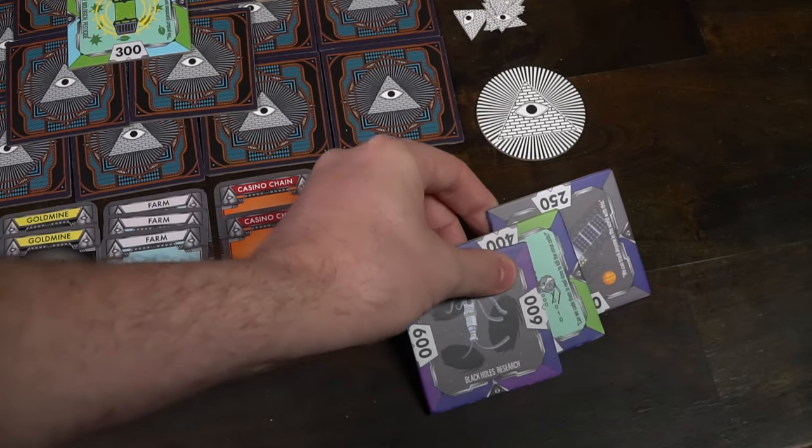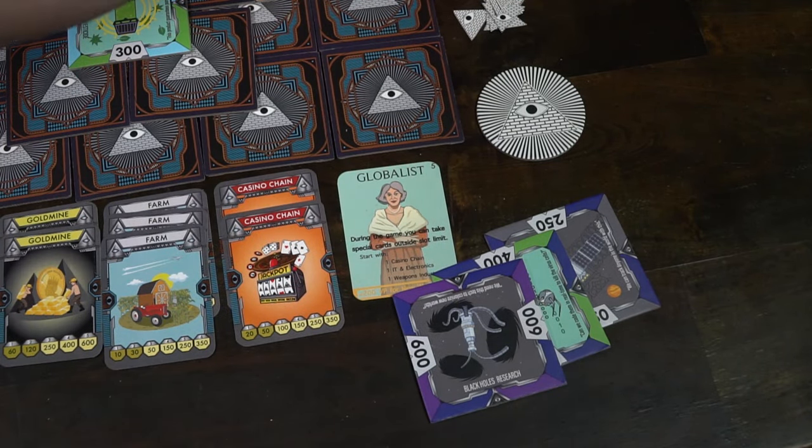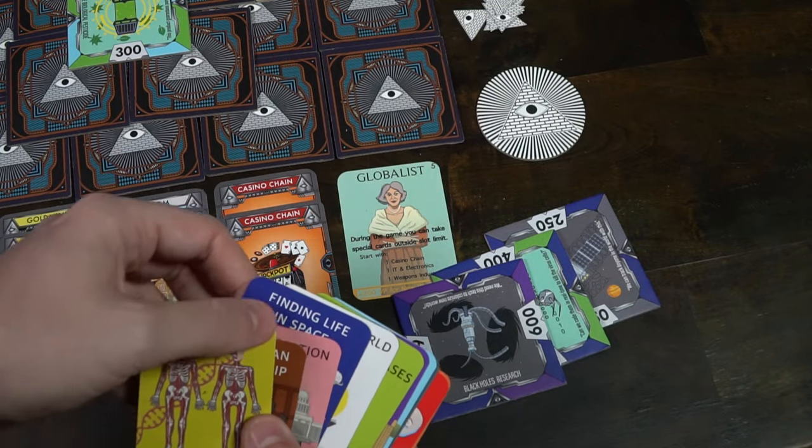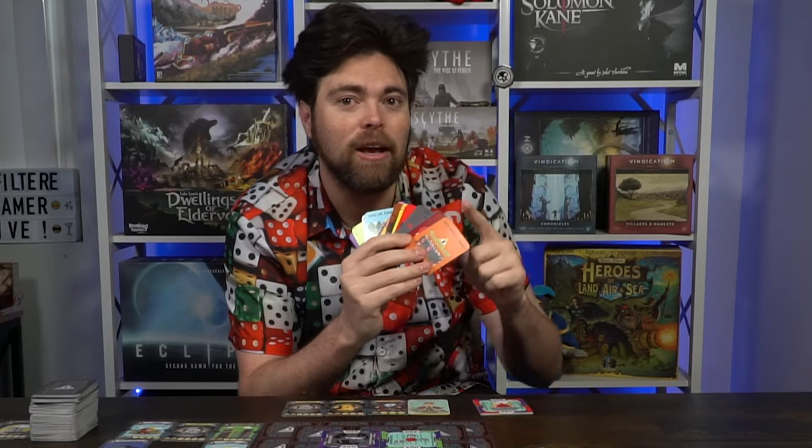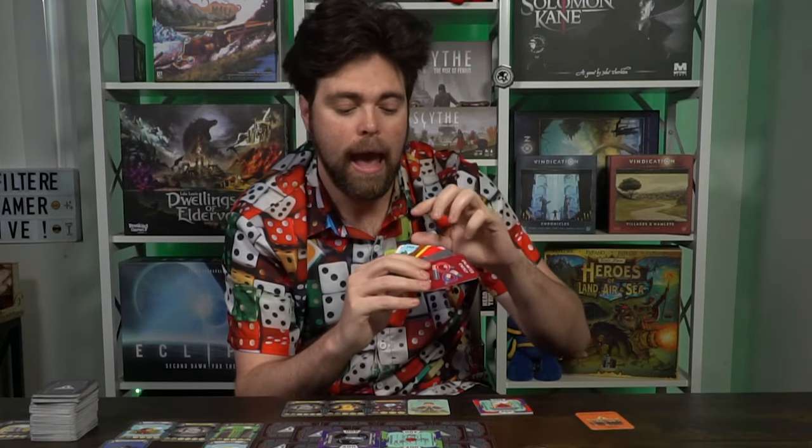The game ends when one of two things happens: all of the achievement tiles get picked up, or all the industrial cards in the deck get removed. During end game scoring, you check the tiles you have and any bonuses you can pick up. For each set of three tiles of the same color, you can take one of the corresponding bonus cards — for example, three orange tiles gets you the New World Order card, and three blue ones gets you a card of famine, both giving bonus points.